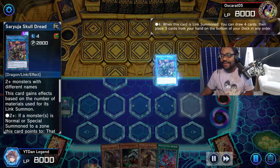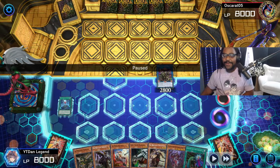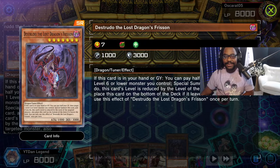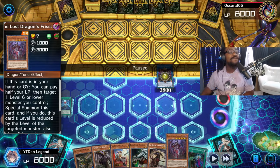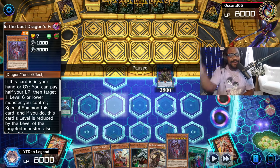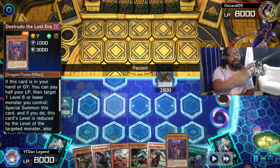We go ahead and draw four cards and send one back. We're running Destrudo in here, which means we're running Foolish Burial — Foolish Burial for the Tri-Brigade, for the Snake Eye, for the Destrudo.